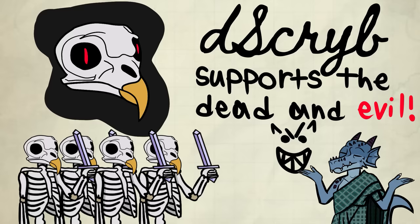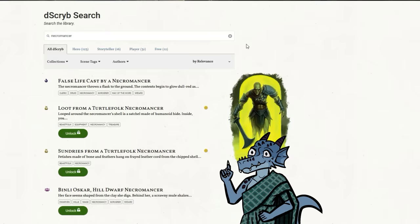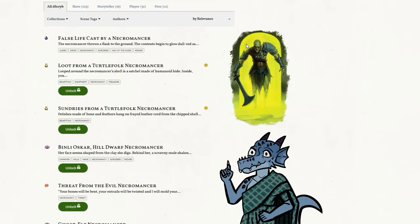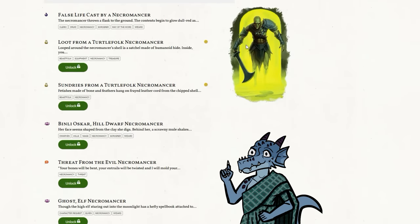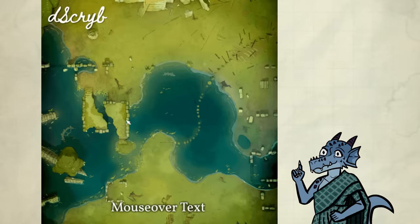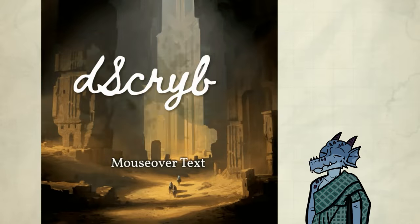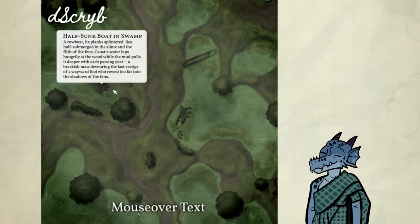Don't worry about my finger, by the way — I didn't peel my skin like a potato. It would be cool if I did, but that hurts and I'm actually a wimp. Anyways, the point is the people over at Describe are very clever wordsmiths and incredibly creative. Describe is a useful tool to spark your imagination to the next level with these scenes, and that applies to both players and DMs.